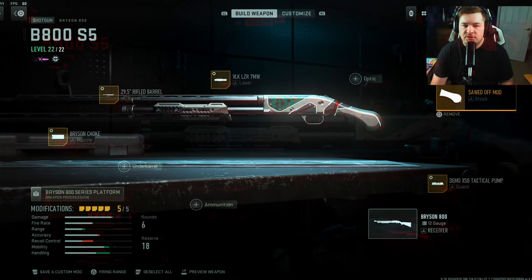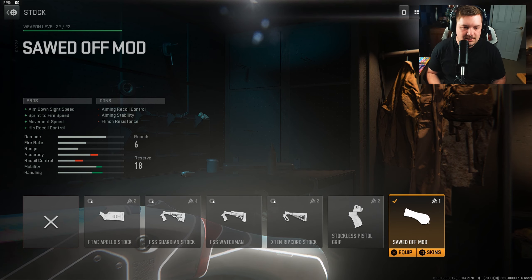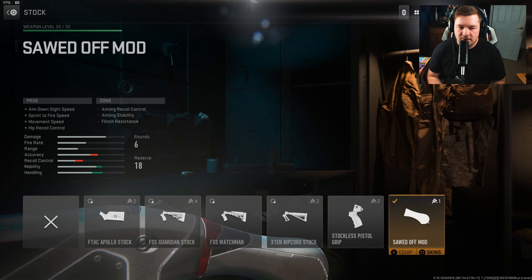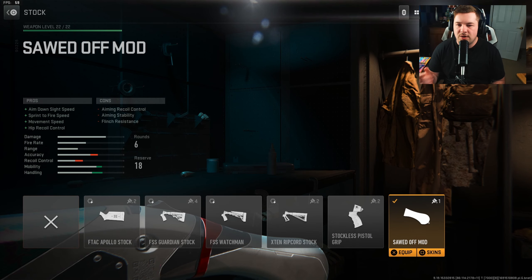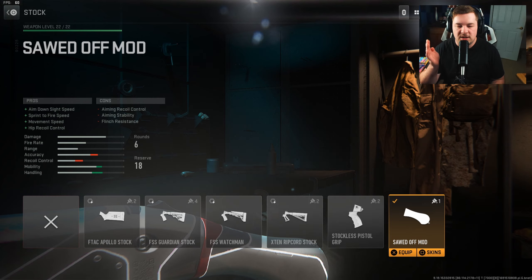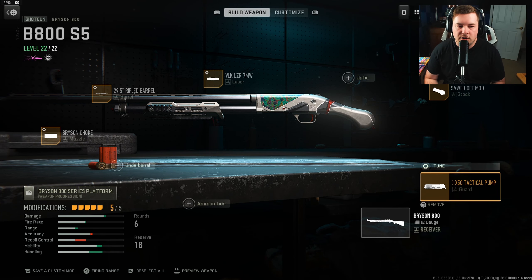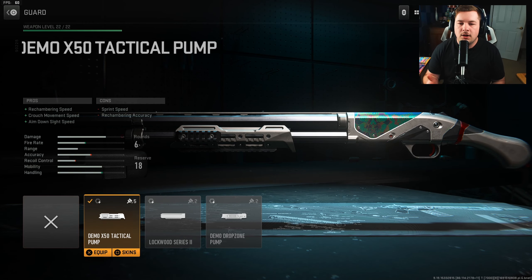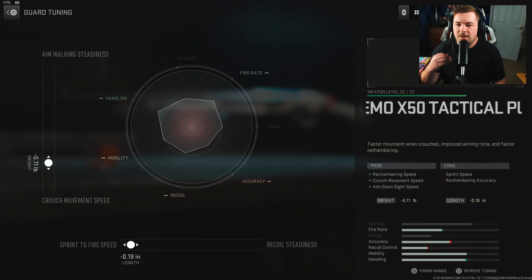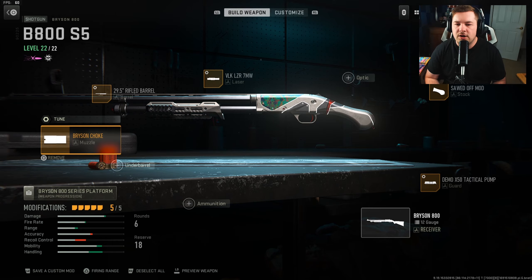We're going to start with the stock in the sawed-off mod - this is the same thing as a stockless pistol grip. Nothing really changes here, you can choose whatever one you want; you can't tune that attachment but it gives you aim down sight speed, sprint to fire speed, movement speed, and hit recoil control. For the guard you want the Demo X50 Tactical Pump giving you rechambering speed, fire rate, crouch movement speed, and aim down sight speed. Tuning: negative 0.11 towards crouch movement speed and negative 0.19 towards sprint to fire speed.